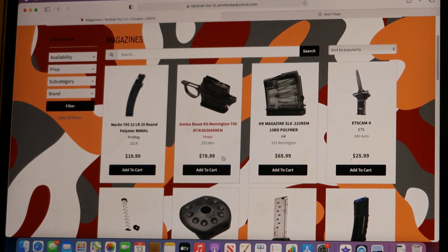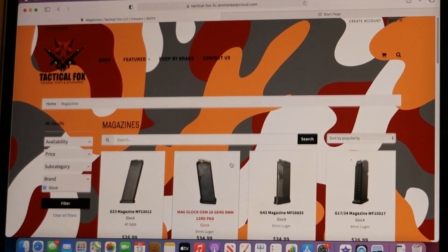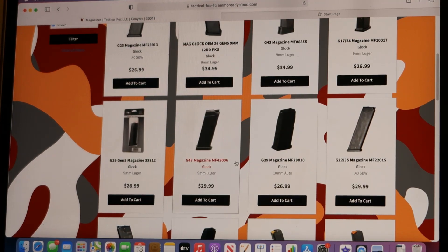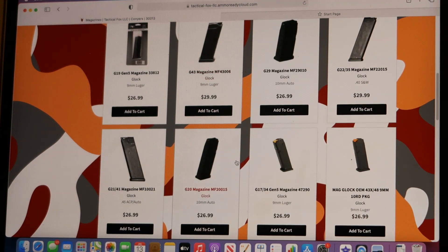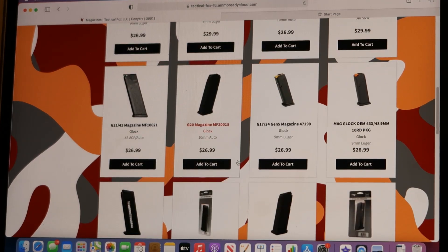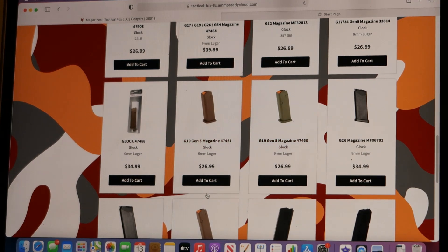Everybody's always asking about those Glock magazines. Let's type in Glock, go to the Glock category, hit the filter. All the different Glock magazines are right there - for the Gen 5s, 19s, 17s, Gen 20s. They've got everything, different colors too.